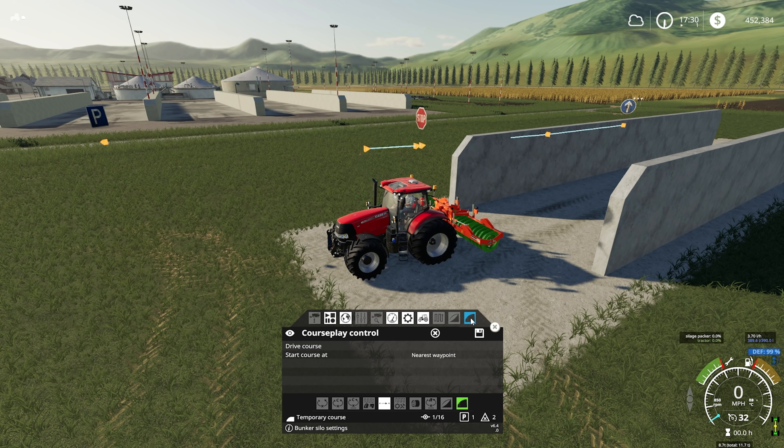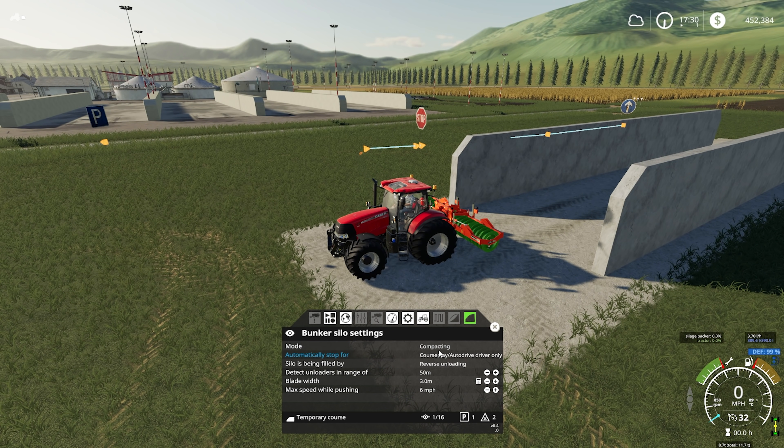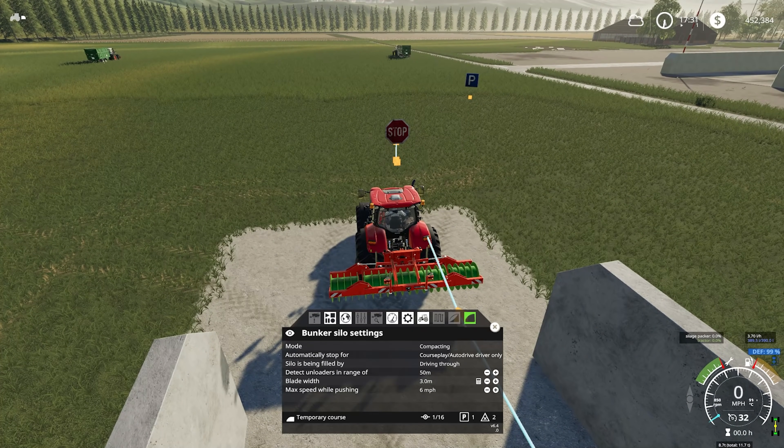Now there are a couple of options you might want to consider setting as well. If we go in here you'll see the mode is set to compacting, so we're going to be flattening all this down. We've just got a roller on the back so we don't have anything that can level it. The option here - automatically stop for CoursePlay or AutoDrive, or all player controlled unloaders - so if you're driving your own trucks you can set this to stop or move out of the way when you drive your tractors in manually. We'll leave it on CoursePlay and AutoDrive today. Detect unload is in range of 50 meters - that's how close the trailers need to be before this decides to pull out of the bunker. For me 50 meters is too much, I usually run it about 25.